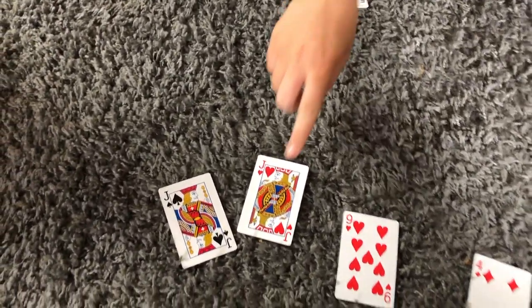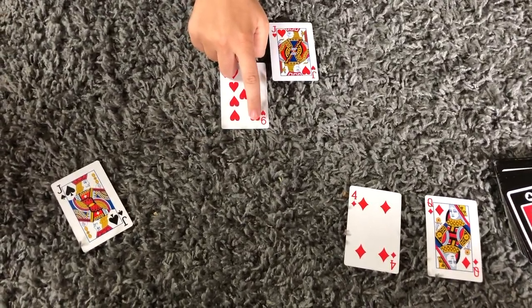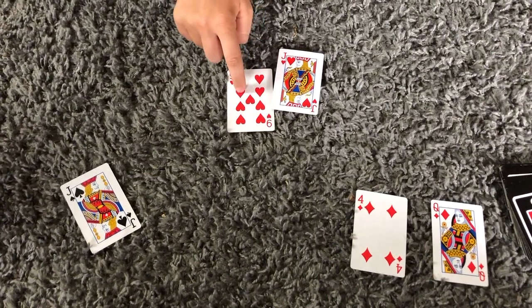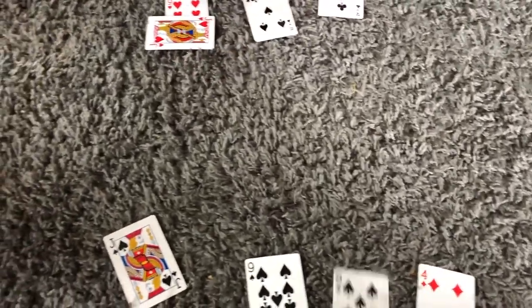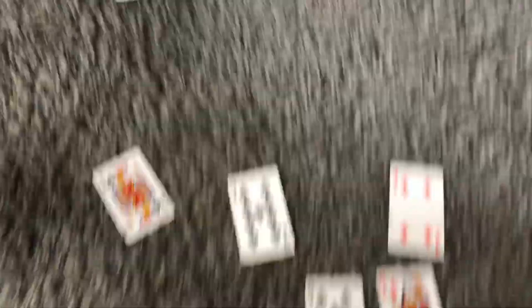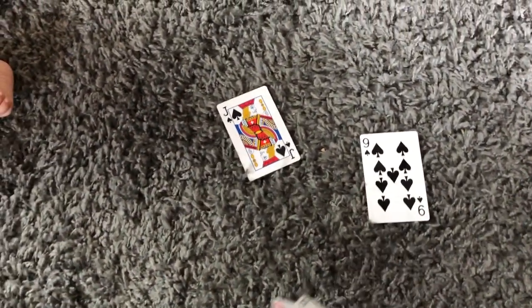20! Counting on: 11, 12, 13, 14, 15, 16, 17, 18, 19, 20. And another 20 — 12 and 8 make 20, and 11 and 9 make 20.